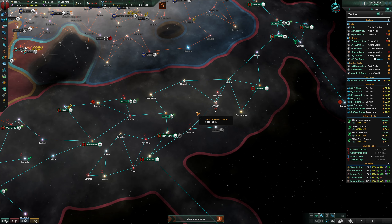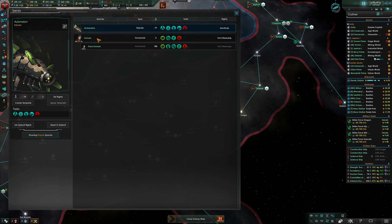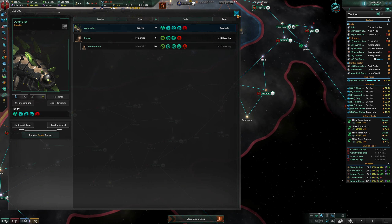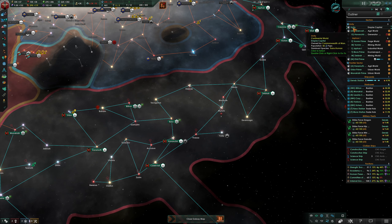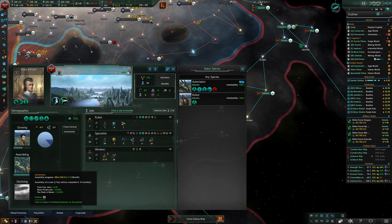Welcome back guys. It's 2346. The project finished - I deleted the other modifications so we just have automatons now. We should see an increase in our production speed, especially combined with The Flesh is Weak. The assembly speed is at 2.53 per month - that comes from plus two from pop jobs, plus 15 from mass-produced, and plus 10 from The Flesh is Weak. So 20 plus 27 percent - that's a pretty substantial increase.